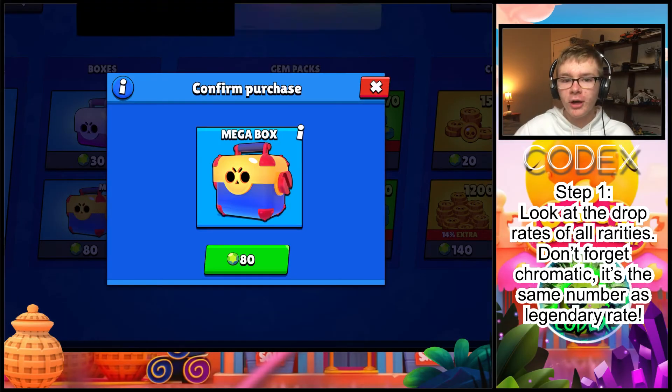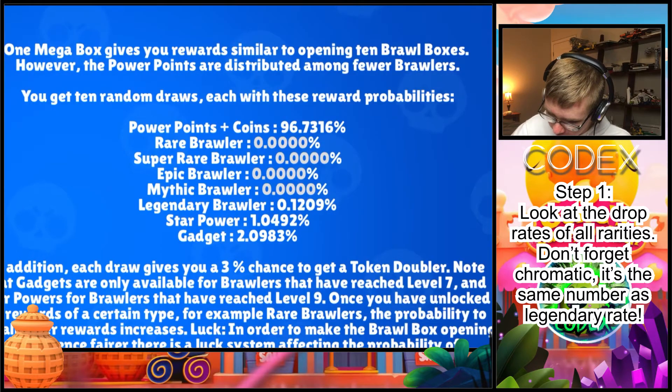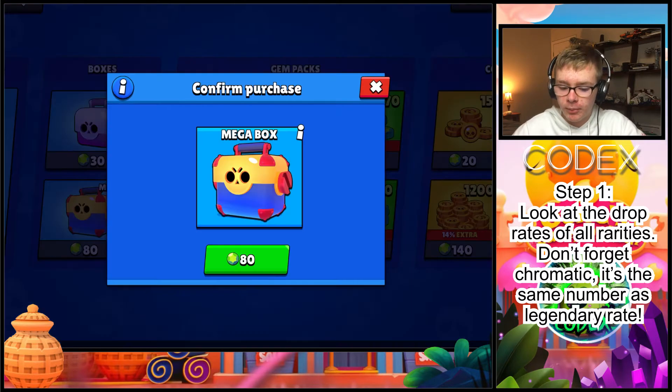Basically, all you have to do for the first part is go up to the megabox in the shop, go over here and you can see all of your drop rates. We're going to take a quick screenshot of that so that we can go back and later look at those numbers, because those will be important. Make sure you go and do that as the first step.